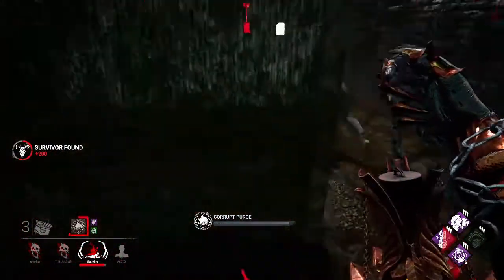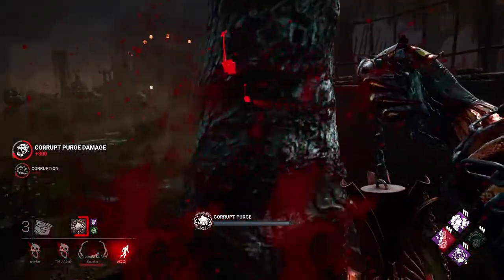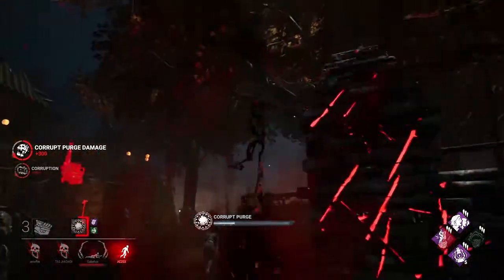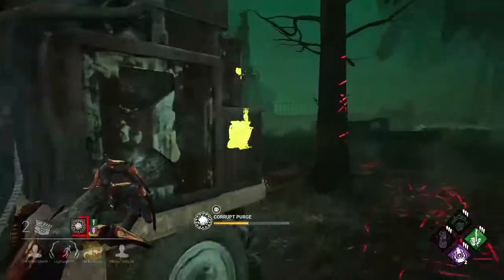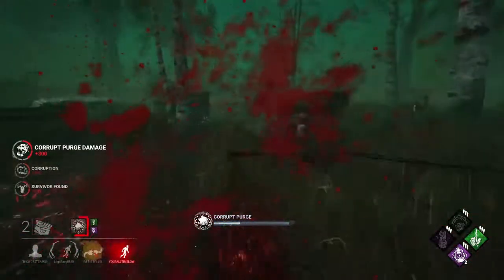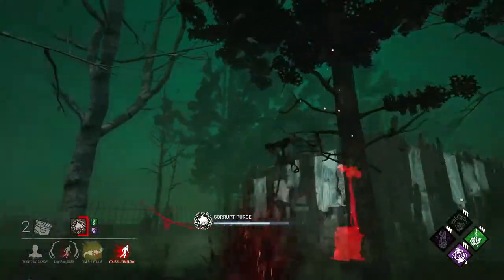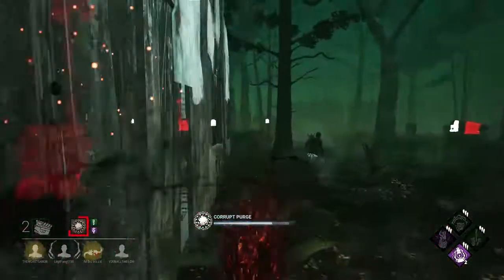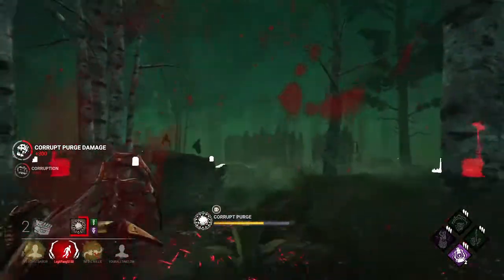A good tracking perk on her is Infectious Fright — it's one of her strongest perks. When you down a survivor, any survivor within your terror radius will scream, so you can go to them and get the down. Combined with Corrupt Purge, it's honestly scary for survivors. As a technique when using Corrupt Purge, to cover more surface area you just tilt your screen left and right so the vomit covers more space. If survivors try to juke you, just spray it left and right and it's going to hit them — they can't juke that.